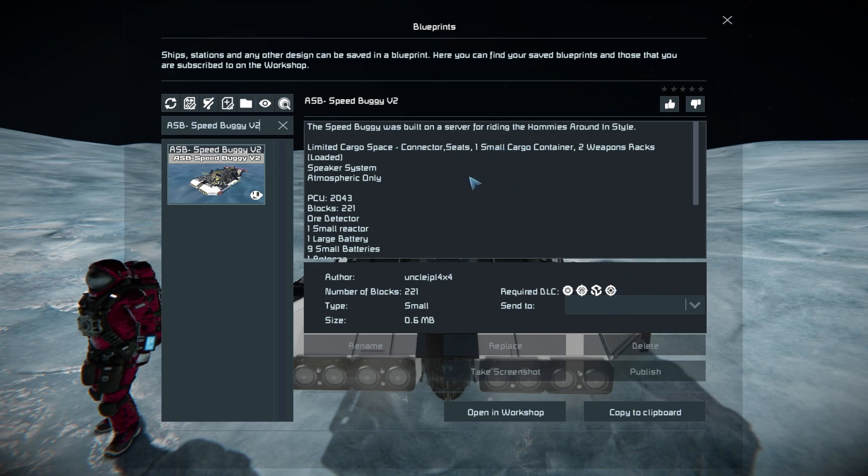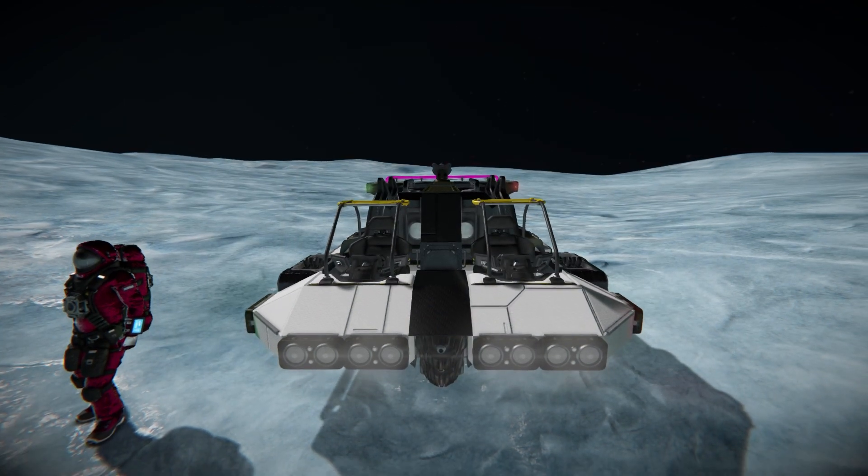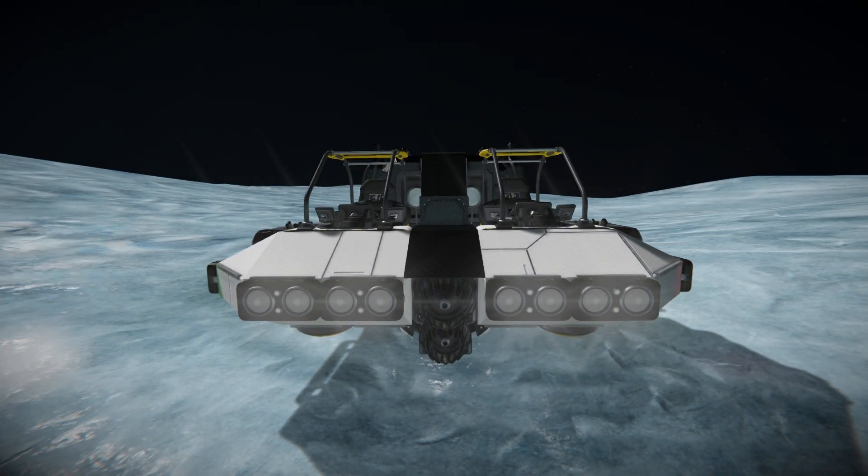We can see some nice information about it — it's atmospheric only, it has a built-in speaker system so you can cruise around listening to music, and there's its cargo space, weapon racks, PC block count, and all the important stuff. So giving this thing a thumbs up, let's move around towards the very front where we can look around the outside, drive it around for a bit, and maybe just slam it into this moon to see how it crumbles.